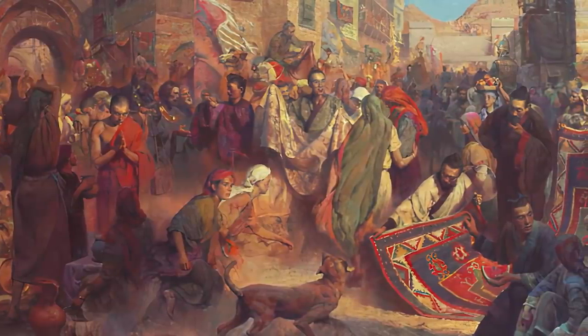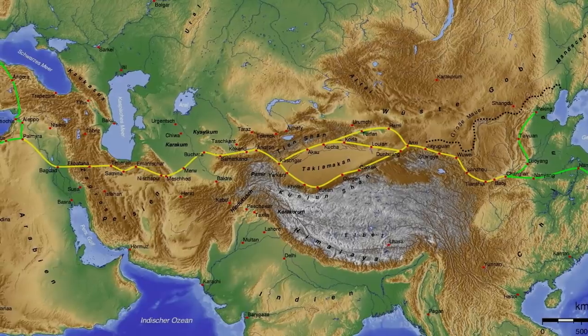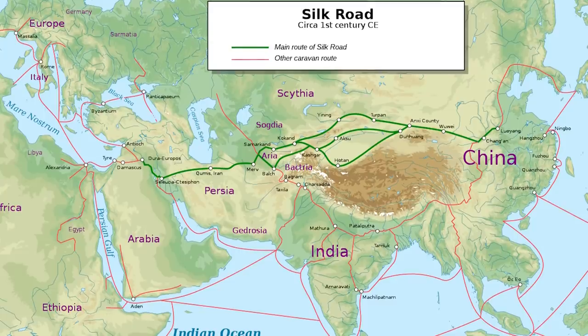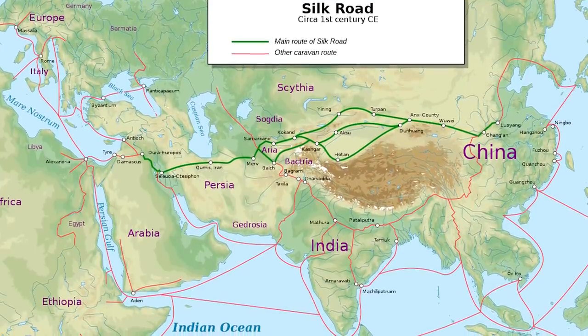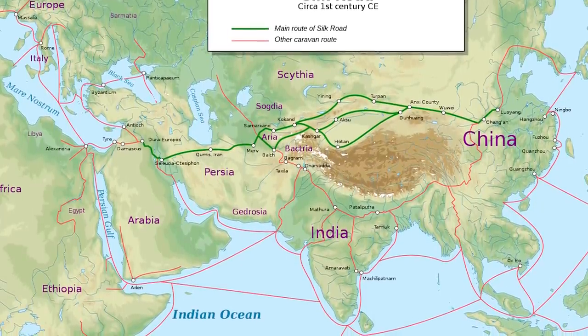Silk was far from the only good traded on the Silk Road. Other eastern goods in high demand in the west included tea, rice, porcelain — the dishes we know as china — and spices. Perhaps even more significantly, the Silk Road gave the west access to two revolutionary inventions: gunpowder and paper, which enabled intellectual and military innovation that set the stage for Europe's colonial empires. The Chinese in return wanted large hardy horses, dogs, grapes, honey, certain textiles, and gold and silver. Rome and China usually didn't trade directly — even at their closest they were over 2,500 kilometers apart — so trade rarely involved merchants traveling the entire route.